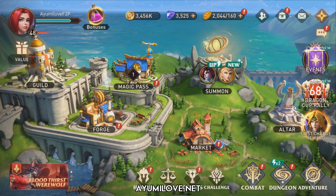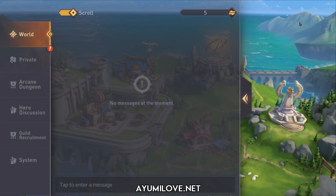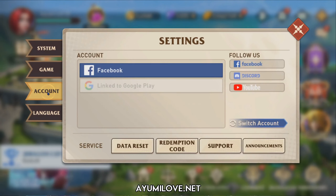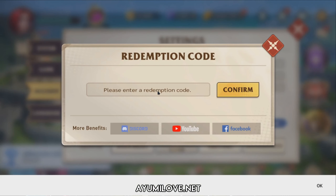In order to redeem the compensation code, click on the star icon at the top right-hand corner of the screen, then go to Settings and then go to your Account tab, and then click on the Redemption Code option. Inside the redemption code field, type in 'network issue'.